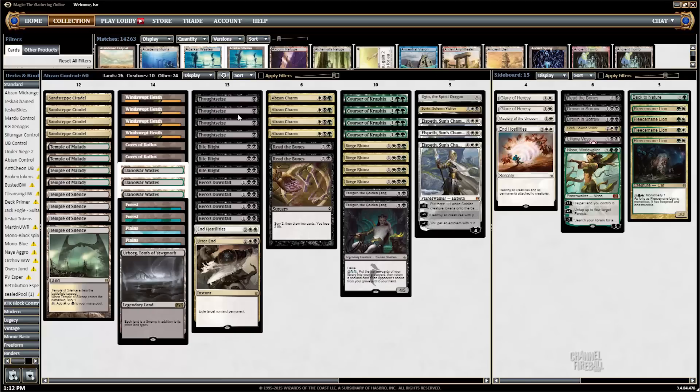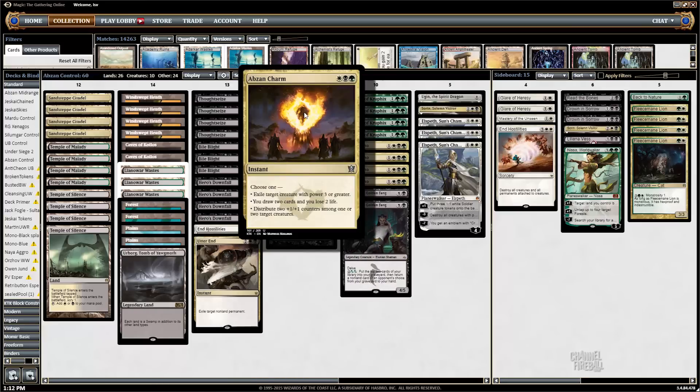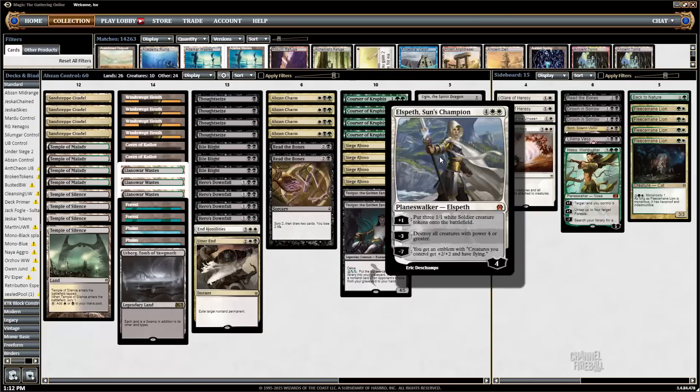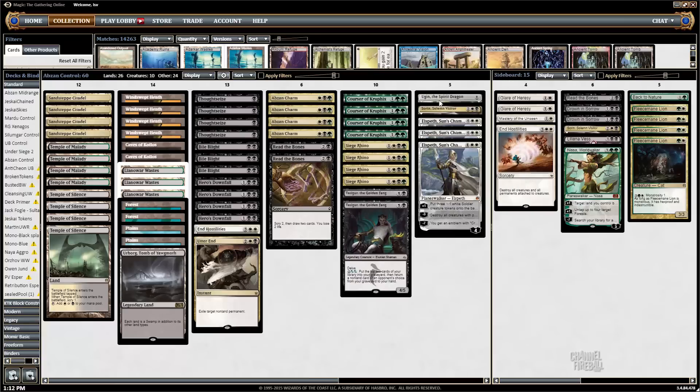It's got a bunch of removal spells: four Thoughtseize, three Bile Blight, four Hero's Downfall, one End Hostilities, one Utter End, a bunch of card draw with Read the Bones and Abzan Charm — which is also a removal spell. The only creatures are four Coursers, four Siege Rhinos, and two Tasigur the Golden Fang, with five Planeswalkers: Elspeths, a Sorin, and an Ugin.